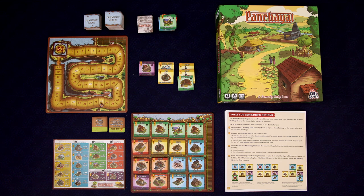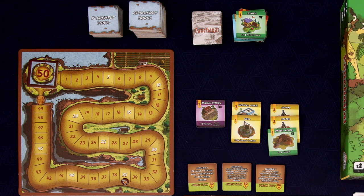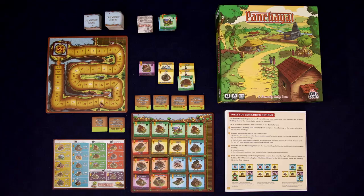We have created a wonderful village despite Zamandar's constant attempts to thwart us. Keep in mind there are four other scenarios in the box, each seemingly getting progressively harder. That was a sponsored playthrough of Pinchayet — if you'd like more information about the game, please check the description below. Until next time, thank you so much for watching, and goodbye.